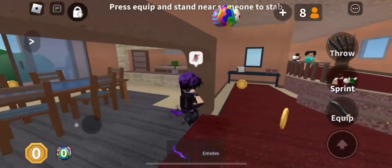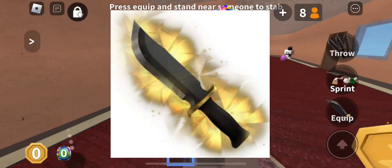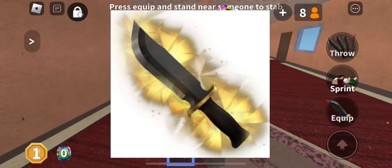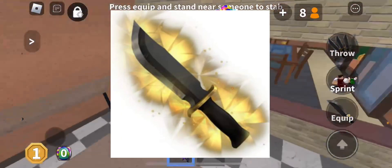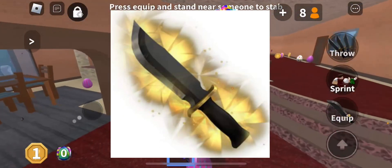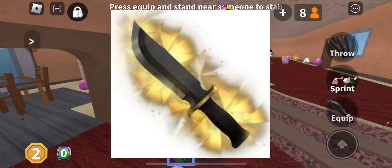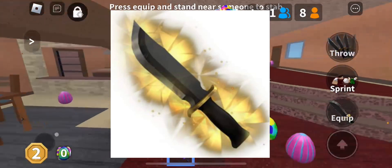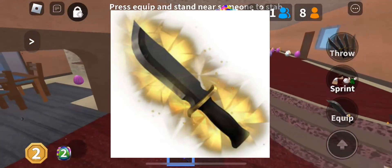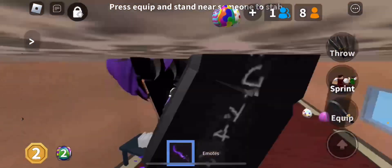Then we have another effect before the godlies, which is my personal favorite — this little golden one. It looks similar to the first effect we saw, but what I really like is that we don't get a lot of effects like this, which makes it feel more unique. The gold color scheme with the little light flashing almost looks like a sunrise or sun thing — it just looks very nice.